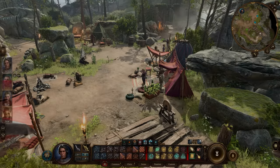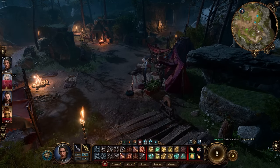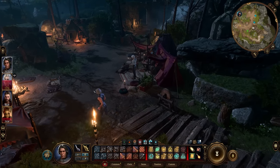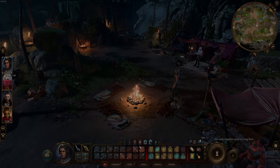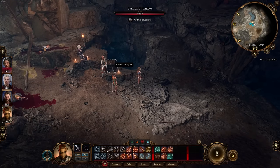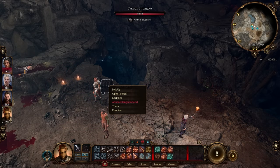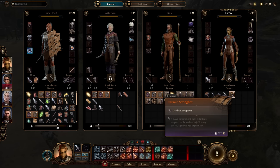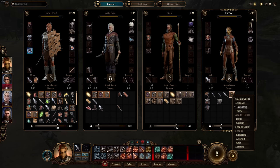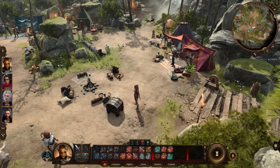You should probably long rest pretty often. You'll be able to get camp supplies all throughout the game — they're very easy to find, and many people recommend long resting after every major fight. One other cool way to use camp mechanics is you could even send a locked chest to your camp to save for later. If you stumble upon a locked chest but can't open it right now, pick it up, put it in your inventory, and send it to your camp so it's waiting for you whenever you actually have the tools to open it. You could even stack a bunch of these for a bulk opening.